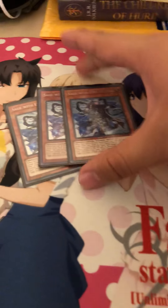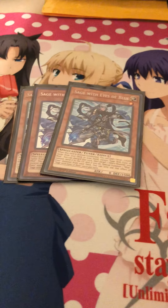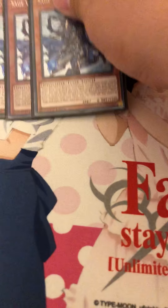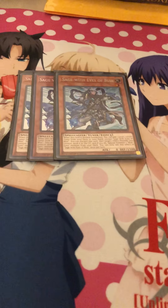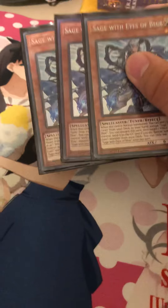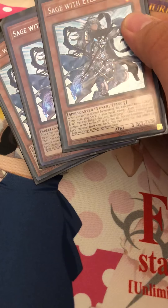Three Sage with Eyes of Blue — one from Legendary Collection Kaiba and the other two from the original set. This guy is just great: he can search out a tuner like Maiden, or maybe White Stone of Ancients. The standard play is just discard him, tribute a monster on your field, and special summon a Blue-Eyes. Great card.